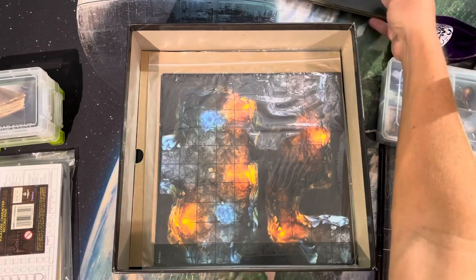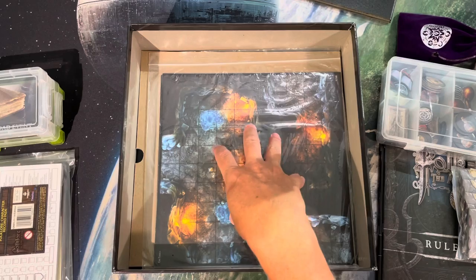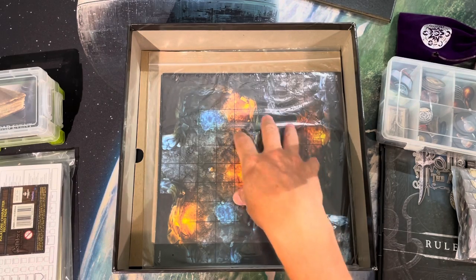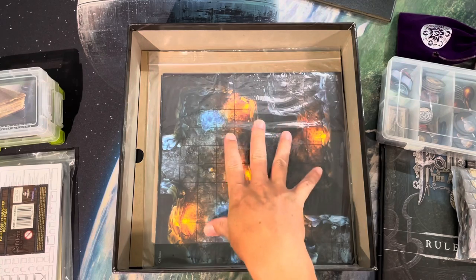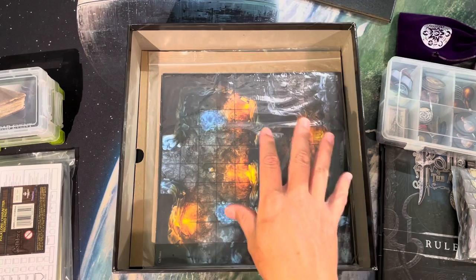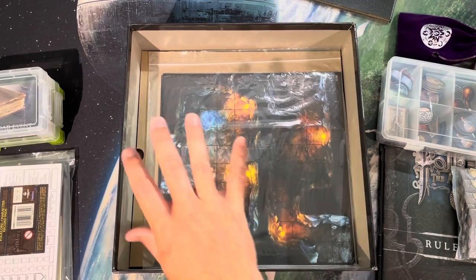Then there are all the scenario or battle mats - really just thick card stock, not cardboard - so you definitely want them sitting flat so they don't get bent. Keeping them in a plastic bag also helps protect them. These are all sitting on the bottom of the box.